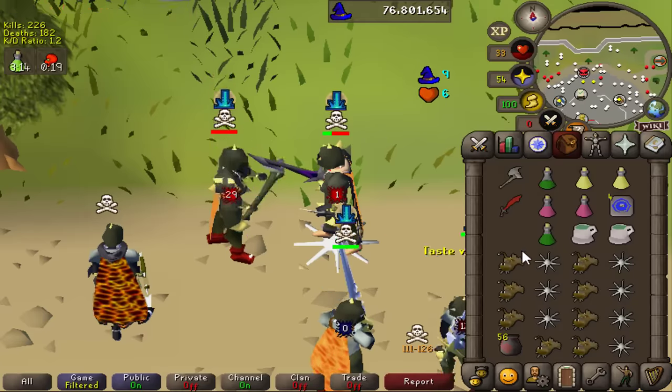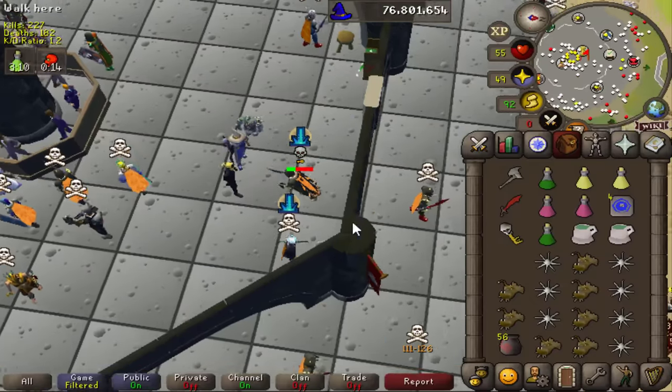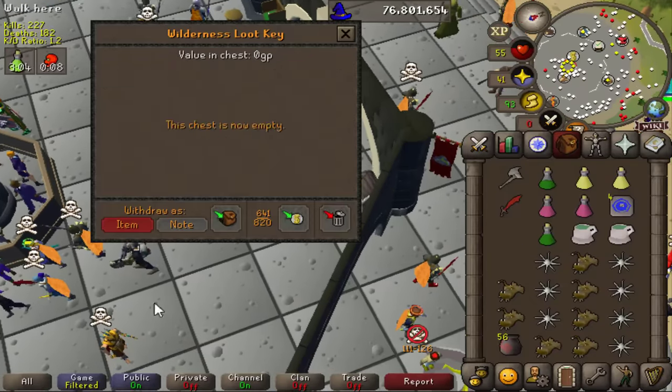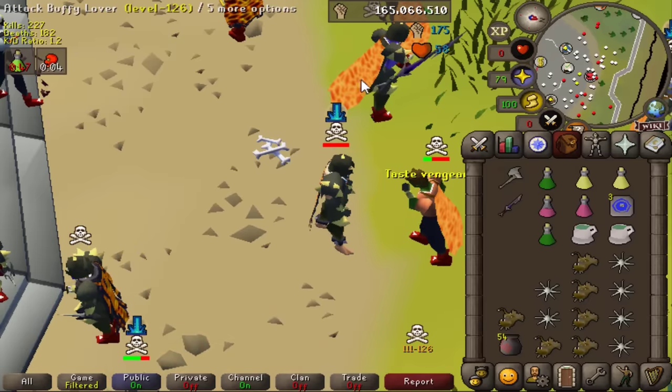Let's go ahead and time this right - boom, look at that stack. The double spec pulled through for me, that was a really quick kill. I only ate one food in that fight. Overall loot key with my new manacle shoes is 5.8 mil.